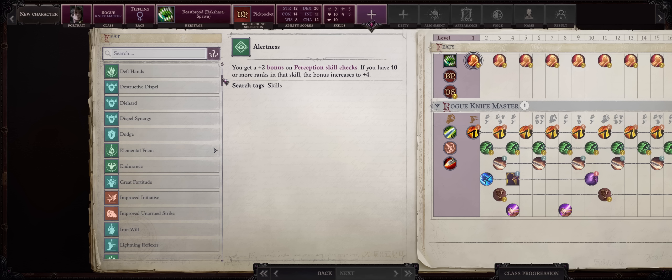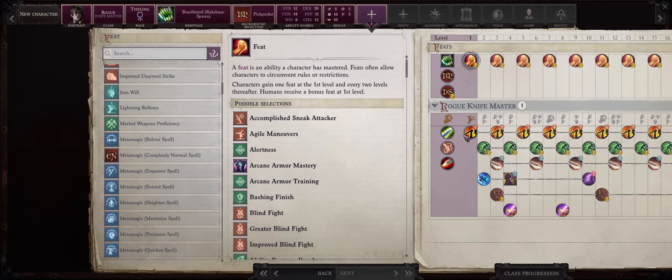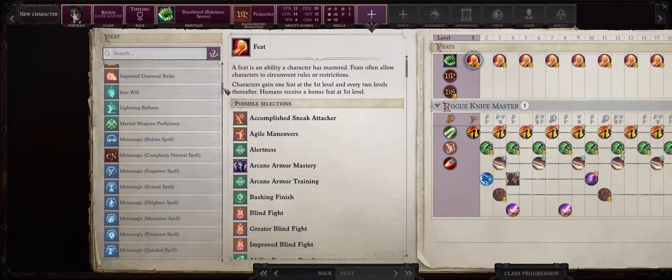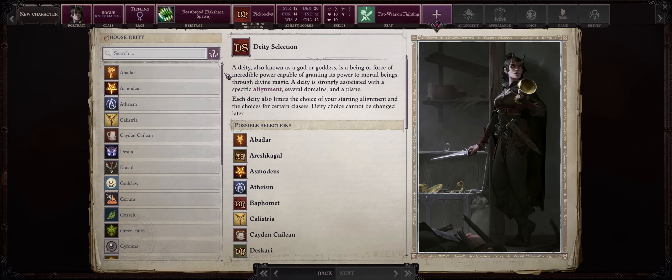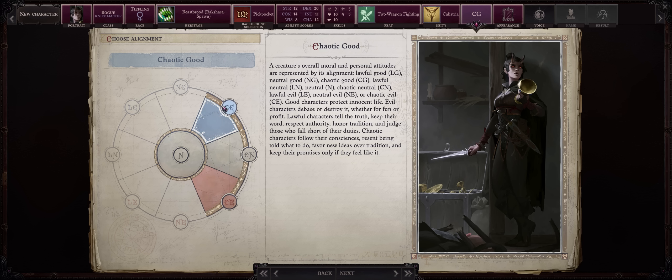For level 1 feats, because you'll be dual wielding after all, we have loads of sneak attack from Knife Master, Slayer and Vivisectionist together with the boost from Sneak Stab. We want as many attacks as possible to apply sneak, so pick Two Weapon Fighting at the start. For Deity, any that allows Chaotic Alignments — we will be a Trickster first, which is the most optimal choice for this type of character. I'll just go with Calistria and any Chaotic Alignment; Chaotic Good tends to be the best pick.